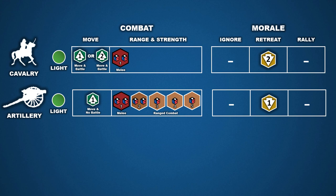Next up is artillery. The core game only provides light artillery. Artillery is cumbersome to move; if a player chooses to move their artillery piece to an adjacent space, they cannot conduct combat during that turn. Artillery makes up for this with its impressive range of five hex spaces. Like most infantry, if challenged with a flag die result, they will retreat one hex space.